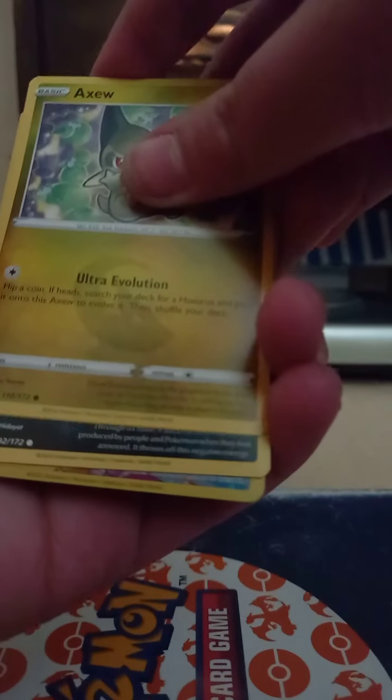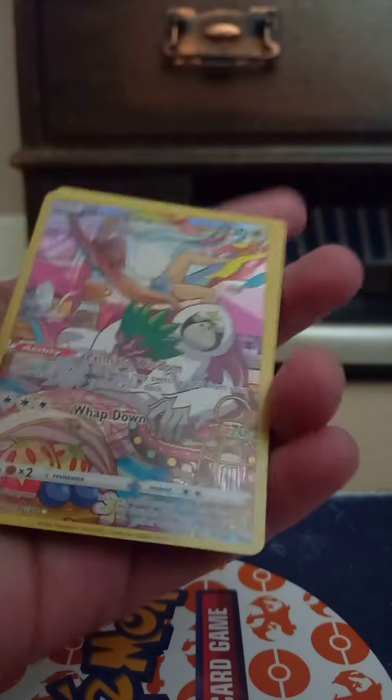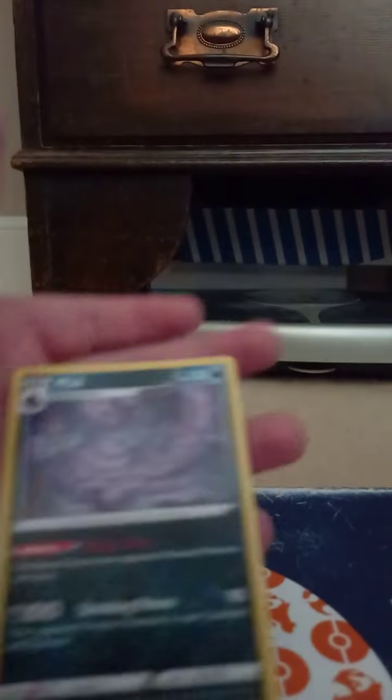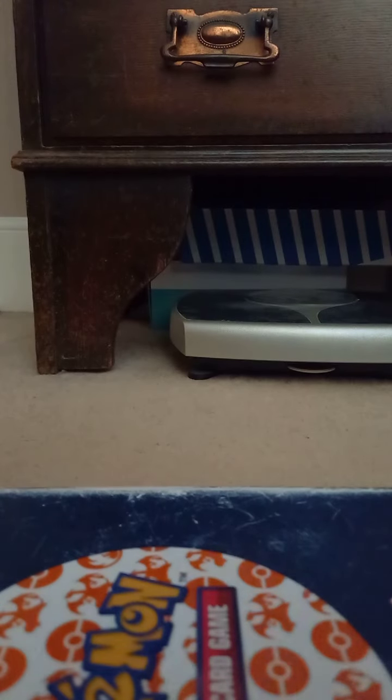Ultra Ball, Klink again — this time I got it right — Sneasel, Spiriteam, Axu, Impidimp. Oh, that's decent — a Rankeru character card. That's the second character card I've pulled because you saw the dead name one in the other video, hopefully. Then a Muck. Okay, well that was decent.